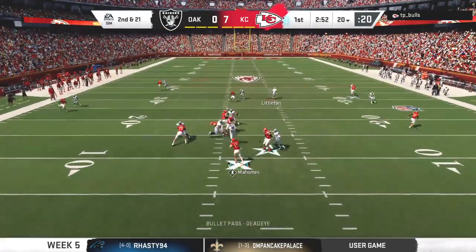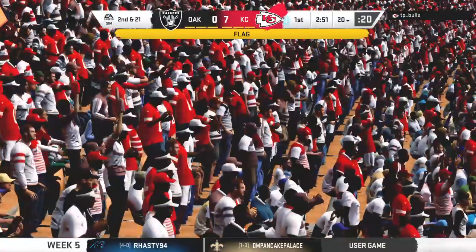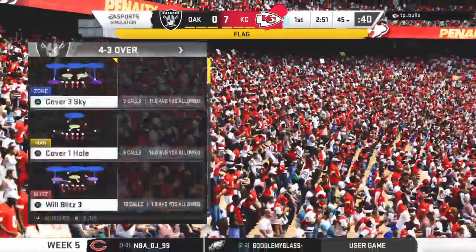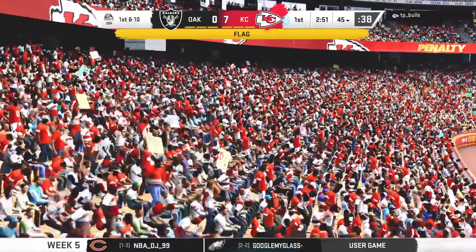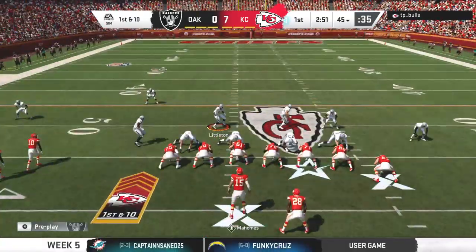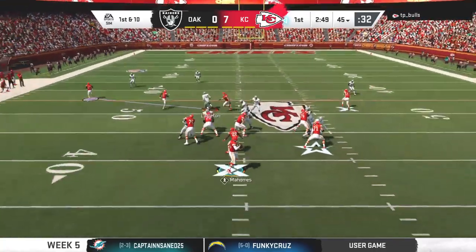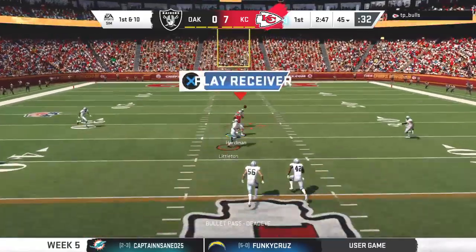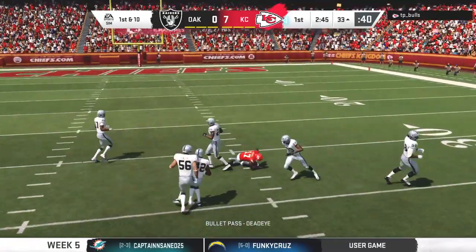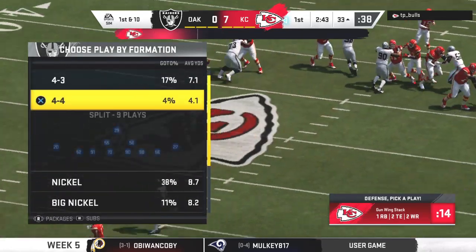Looking to throw is Mahomes — that's going to wind up incomplete. However, we do have a flag down. He was looking for Tyreek Hill that time. On play action it's Mahomes — this one complete to Mecole Hardman, that's back-to-back plays of over 20 yards, a gain of 22 yards.